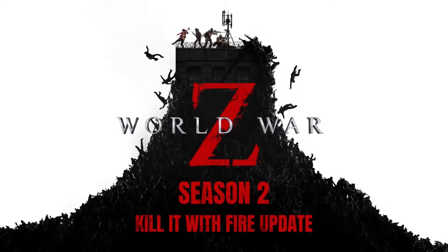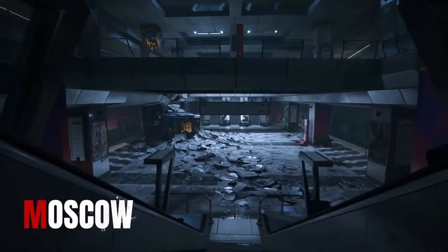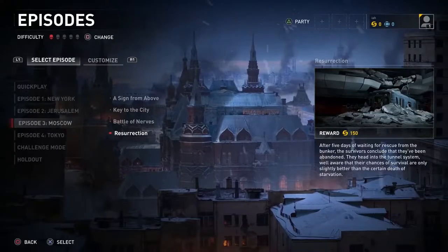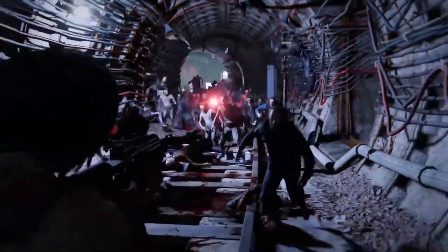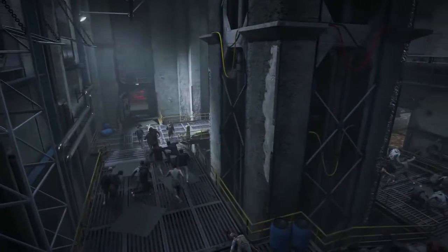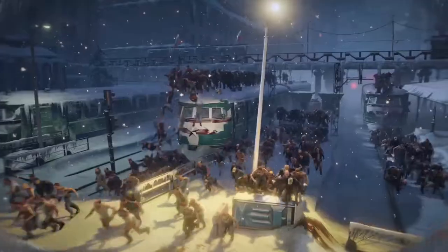There's a lot to look forward to in this update, which brings two new free chapters that progress the stories of our Moscow and New York survivors. Moscow Chapter 4, Resurrection, is set just a few days after the end of Chapter 3. The nerve gas has been released and our survivors have given up on waiting for rescue from the bunker. You and your squad are forced into a desperate battle for survival, as you struggle through the infested underbelly of a desolate city in hopes of escape.